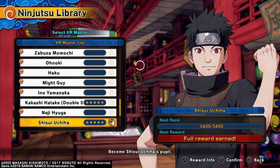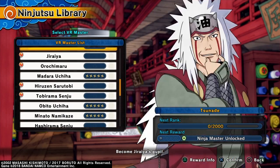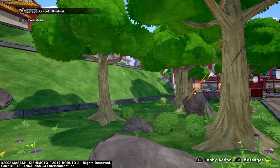Okay, so what you want to do is come to your ninjutsu library and go all the way down. Right here — if you want Sage Mode, this is how you get it. All you have to do is get six stars, which requires about a thousand points. That's not that bad. You also get all the other moves for Mizuki as well.